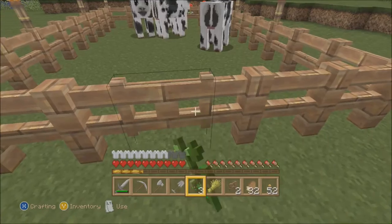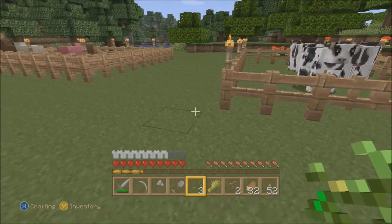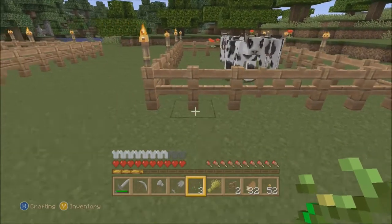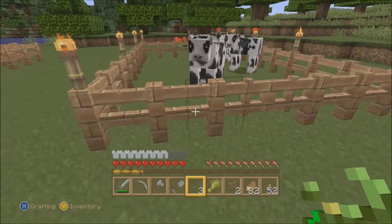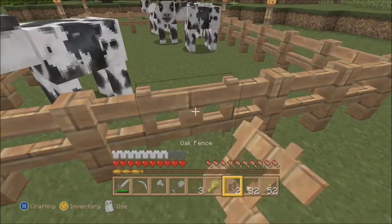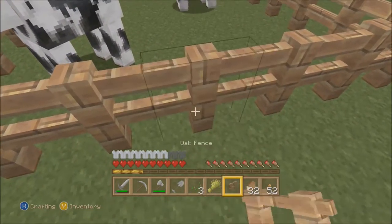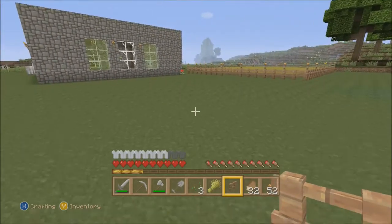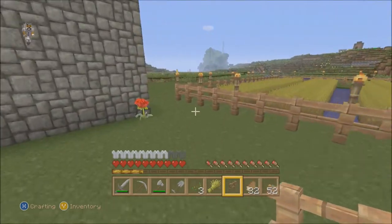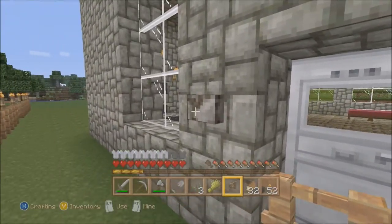Now, I learned from last time that if you have it open while you're expanding, they're going to run out. So what we're going to do first off is cut down the gate but put a fence post here so that way they're still trapped. And we're going to make more that way — just expand it out before we open the entire thing up. I need to make more fences for that to happen, though.